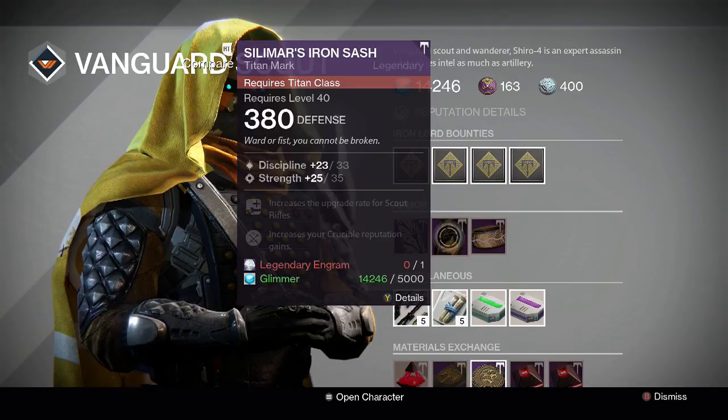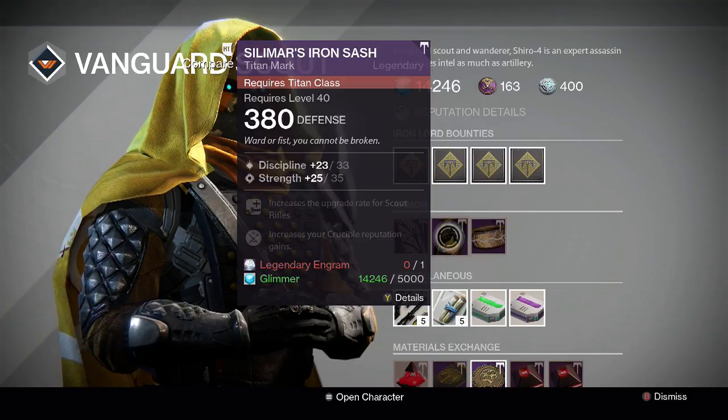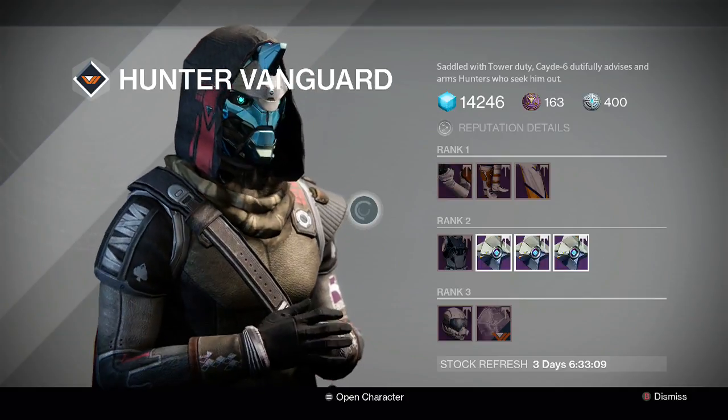Over at Shiro, he has the Silamdar's Iron Sash for Titans at a 58 roll — two points down on discipline — for a legendary engram and 5,000 glimmer. It's not perfect, but it has upgrade rate for scout rifle and Crucible Champion.